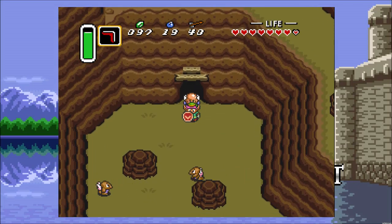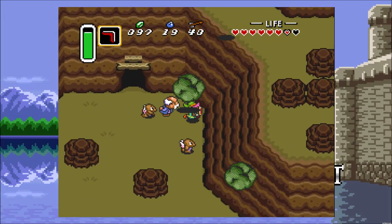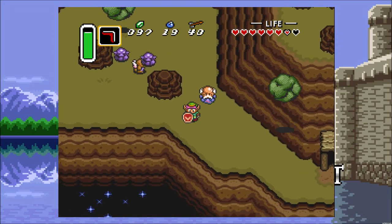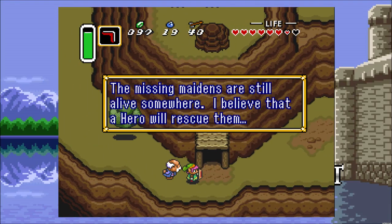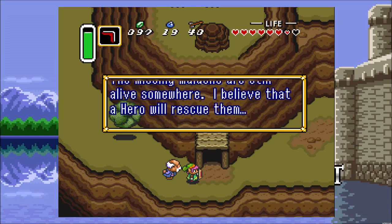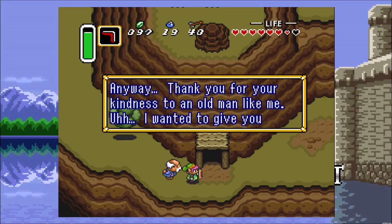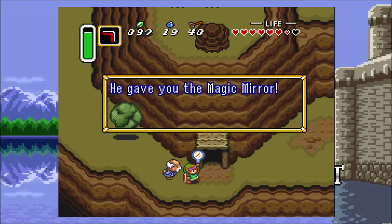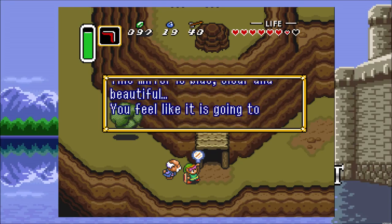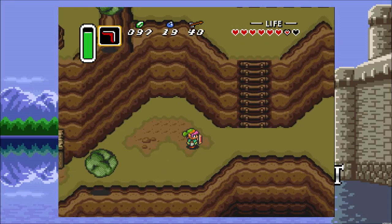Going the opposite way turns out to be a dead end — perfect. These enemies over here are called dead rocks; they will turn to stone once you hit them, so you have to wait until they unfreeze. The old man mentions the missing maidens are still alive and he believes a hero will rescue them. Then he gives us the magic mirror — if you wander into a magical transporter, gaze into this mirror. It's blue, clear, and beautiful; you feel like it's going to absorb you into another world. That was a very odd piece of advice, but I'm sure it'll come in handy.